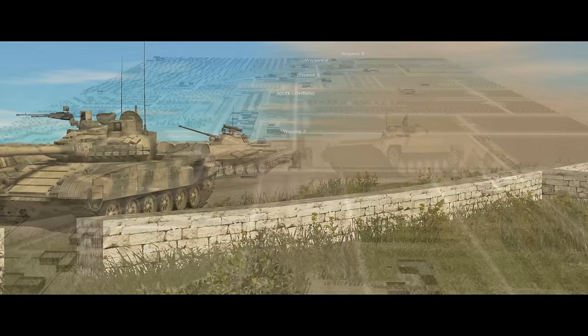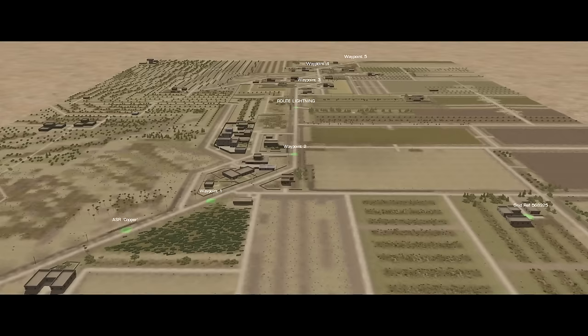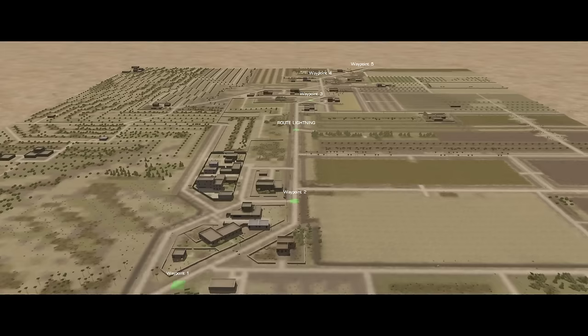We are playing as the Syrian army in this one. The enemy are the unconventionals who have blocked Route Lightning. Our mission is to clear them out from the area around the road so that our supply convoys can use it again. And to keep it interesting, the first convoy is not far behind us, so we only have 30 minutes to get the job done.